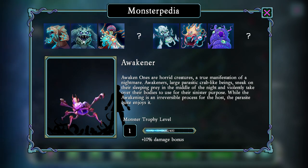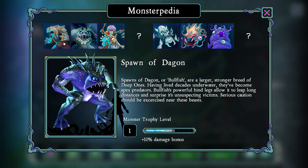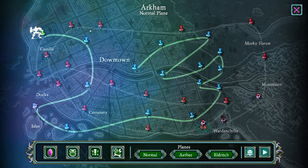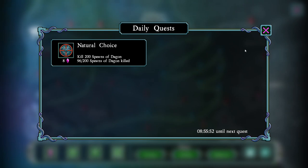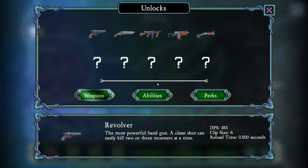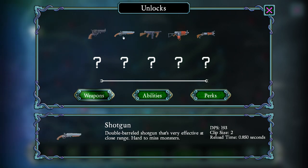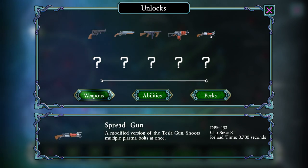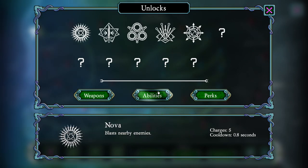My monster trophy level for those last two is relatively low. I've killed a lot of Spider Bots and Awakeners, and quite a few Spawns of Dagon as well. We're really close to leveling up for the Deep One — let's see if we can do that in the next level. We've got our daily quest, which is a few more Spawns of Dagon to be killed. Nine hours until the next quest, so I won't be waiting that long. I've got half of the weapons unlocked so far: a revolver, a shotgun Tommy Gun, Rapid Tesla Gun, and the spread gun, which is the shotgun version of the Tesla Gun.